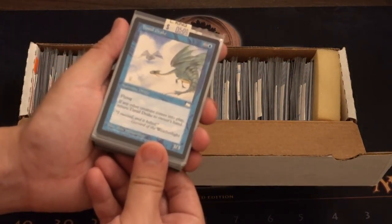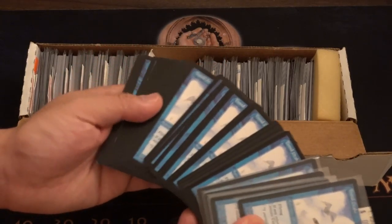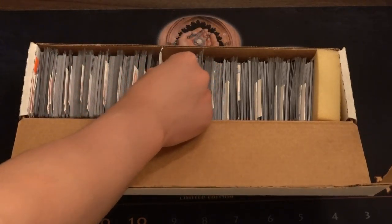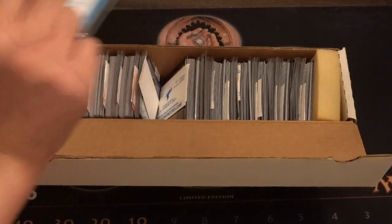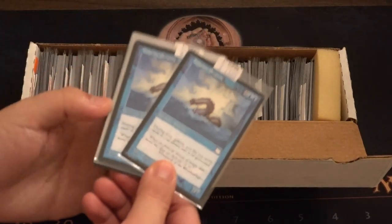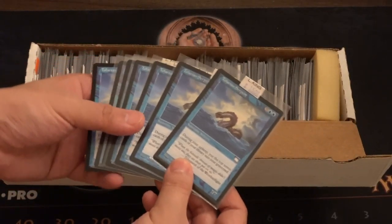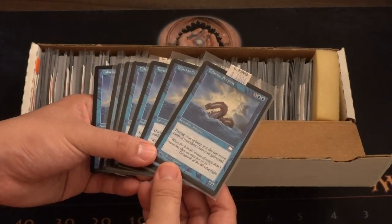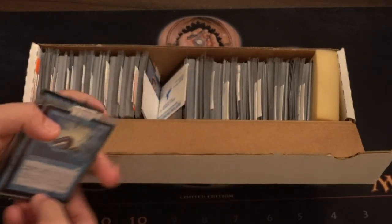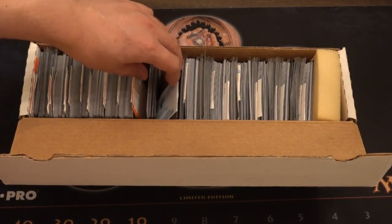Timid Drake: if another creature comes into play, return Timid Drake to its owner's hand. Do you want a couple of those? This is blue — blue only for Weatherlight. Imagine hitting artifacts in Weatherlight. Tolarian Serpent: during your upkeep, put the top seven cards of your library into your graveyard. That's pretty OP — seven cards into the graveyard. That is pretty awesome.